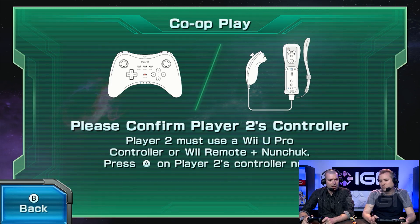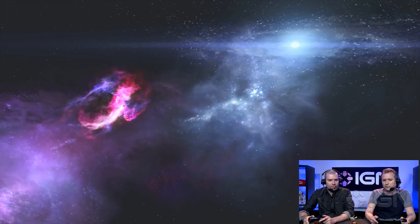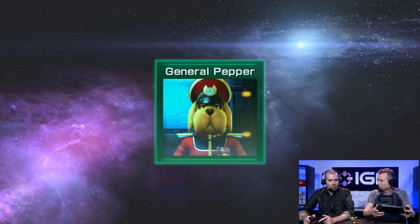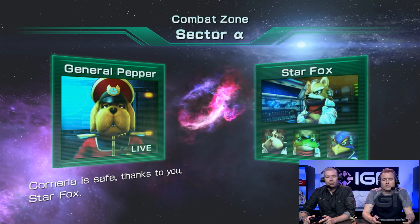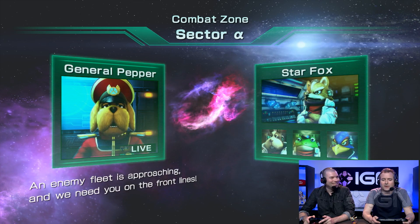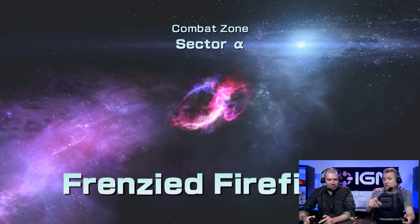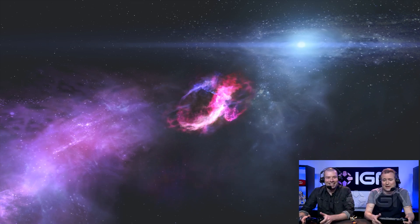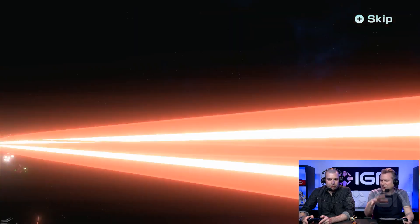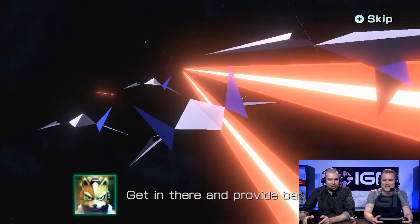Let's jump into this stage. We're going to do co-op, so you've got to hit A on your controller too. You can play this with the pro controller, but also you can use your Wii remote and nunchuck. It feels like classic Star Fox or Star Fox 64. A lot of the levels are kind of throwbacks. You get this big space battle, but the actual mission is different. Look at these Arwings!